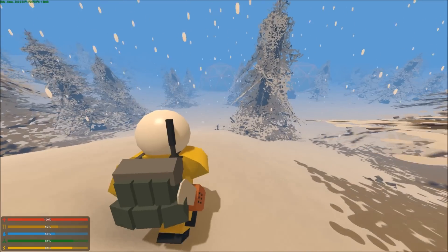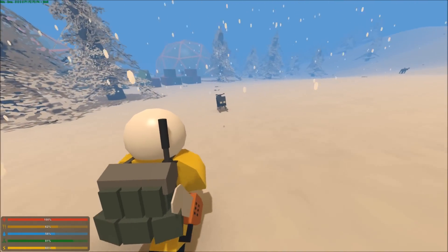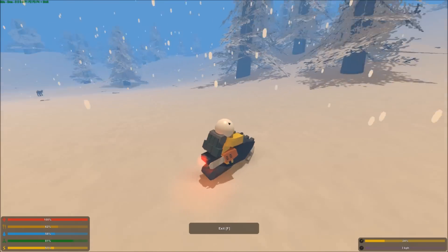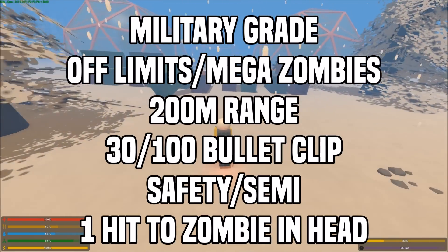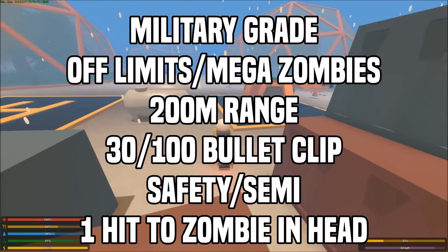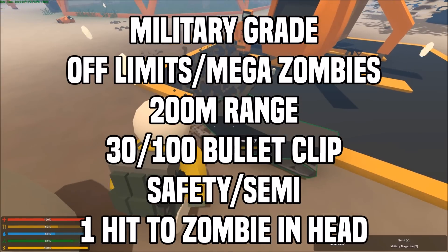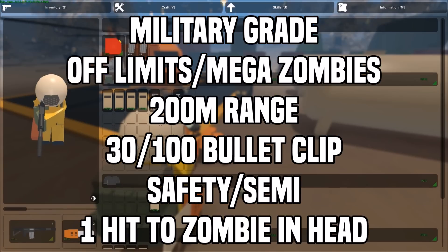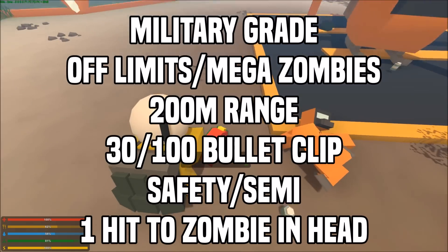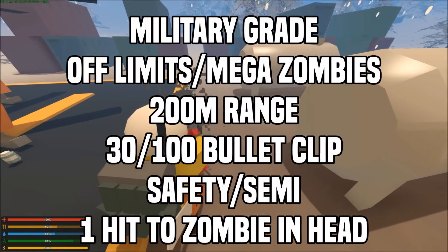The final assault rifle is the Eagle Fire. The Eagle Fire is extremely common — I found it like 20 times just from the video playing on the screen. The Eagle Fire is a military-grade weapon that can be found at off-limits locations and is rarely dropped by mega zombies. It takes military ammo, has a range of 200 meters, and 2 fire modes — semi and safety. It uses the same clips as the Honey Badger: military magazine and military drum, in sizes 30 and 100. It's a 1-hit to the head, a 2-hit to the torso, and a 3-hit to the arms and legs.